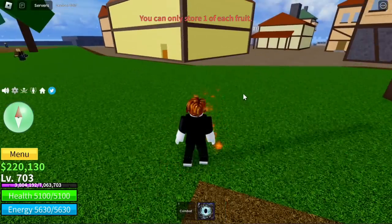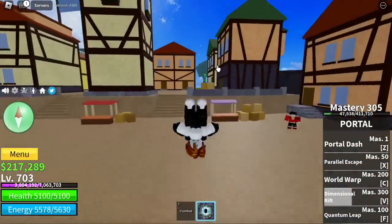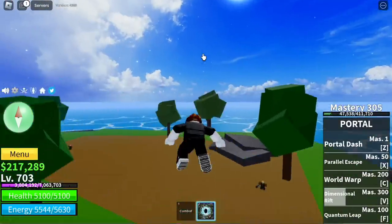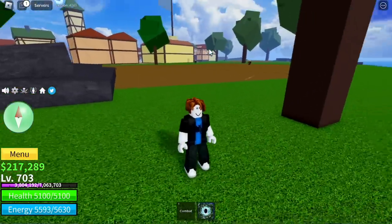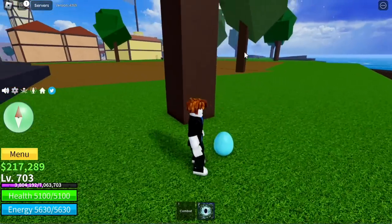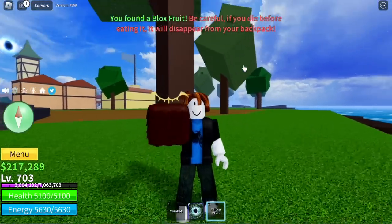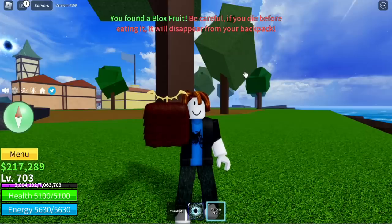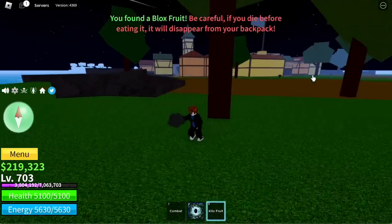Still in the Pirate Village, the second location is on the other side of the island. There you go! Please give us a mythical fruit — we got a Falcon fruit. One more try — Phoenix fruit please. Oh, Kilo fruit again.